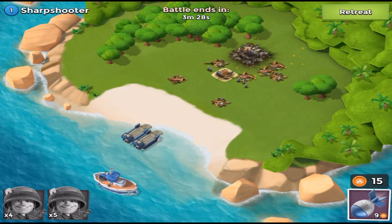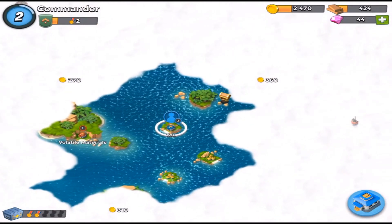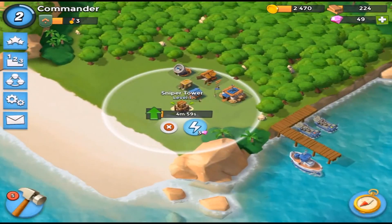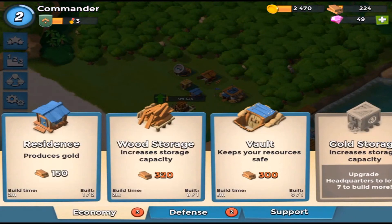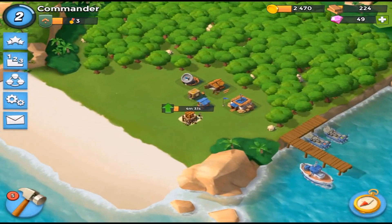We lost one troop. Let's grab this chest — five diamonds, that's cool. One thing that's pretty cool about this game: if your troops don't die, you can keep them for the next battle. In Clash of Clans you have to rebuild your army every single time regardless of whether they survive. So it's pretty cool that Boom Beach works that way.